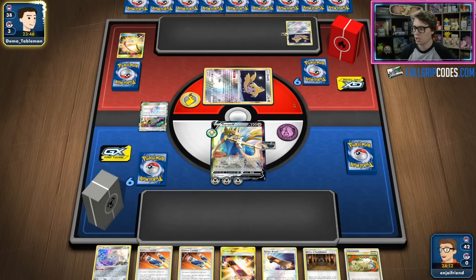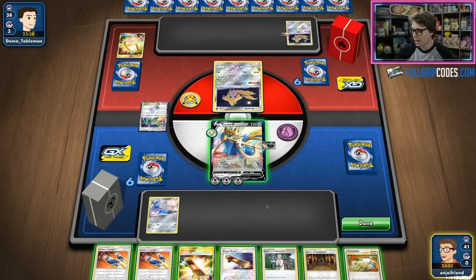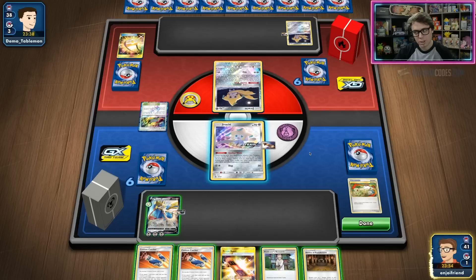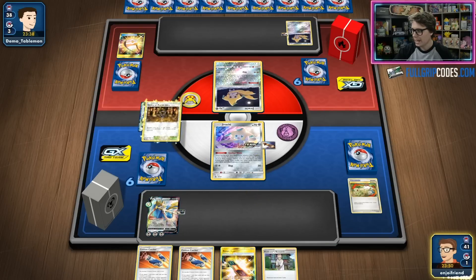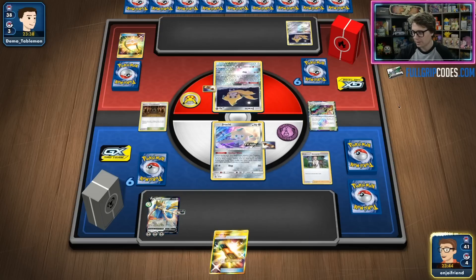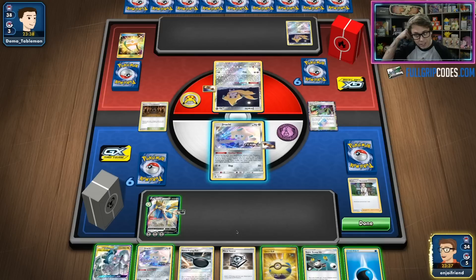I suspect that Pablo is going to keep a very sparse board position in the opening turns, just jockeying for position with Jirachi, and then try to have an explosive turn where he takes a big knockout, puts down Oricorio GX, draws a ton of cards, and goes from there. We've got the switch into Jirachi, double Custom Catcher, and a Research. I can Gust up this Jirachi with the Escape Board — that's somewhat disruptive — and then I'm going to save my Stellar Wish.